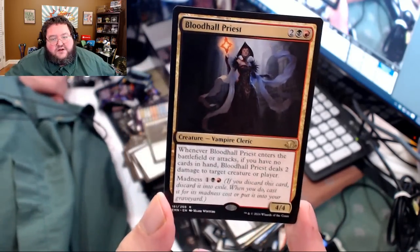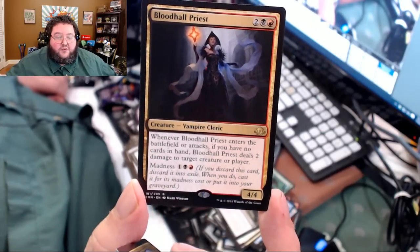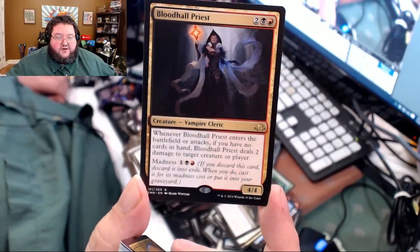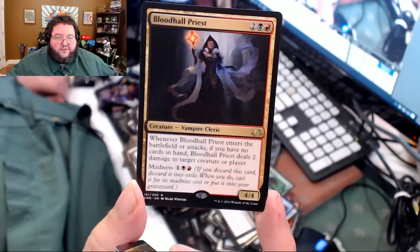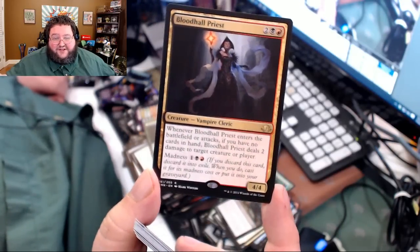Here's a rare: Blood Hall Priest — four casting cost, 4/4. When it enters the battlefield or attacks, if you have no cards in hand, deal two damage to target creature or player. And she can madness out for three. I mean, that's not very good, especially being a gold card in a non-gold set. I don't know why it does that. People don't like Hellbent, I don't like Hellbent, I don't want to be Hellbent.